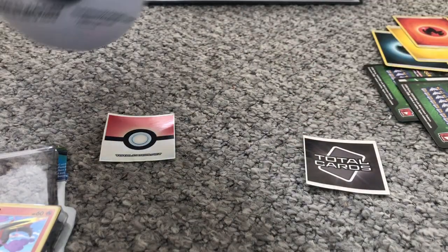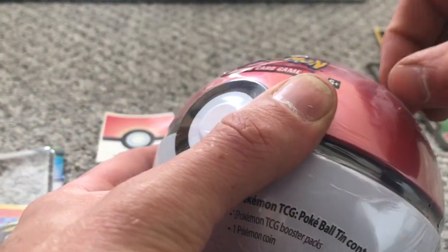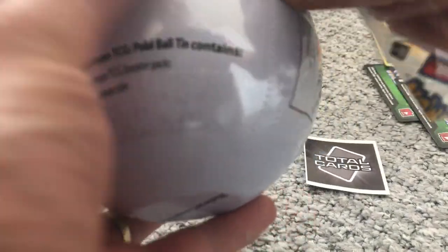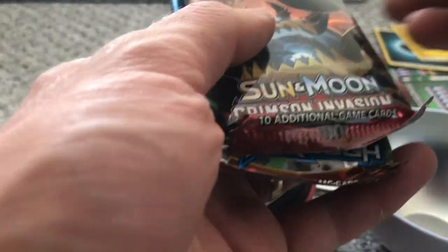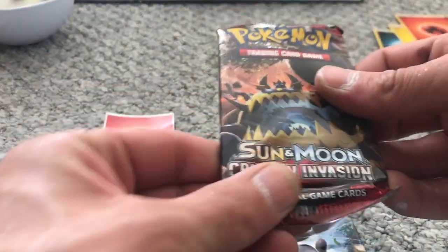And next up, we'll start with our Pokeball. I don't know what cards are in here. This is also from Total Cards. Like I said, they did sort our order out within a day, so it's definitely worth checking their cards out. The packs we're getting inside our ball: we're going to start with Crimson Invasion, XY Breakthrough, and Burning Shadows.